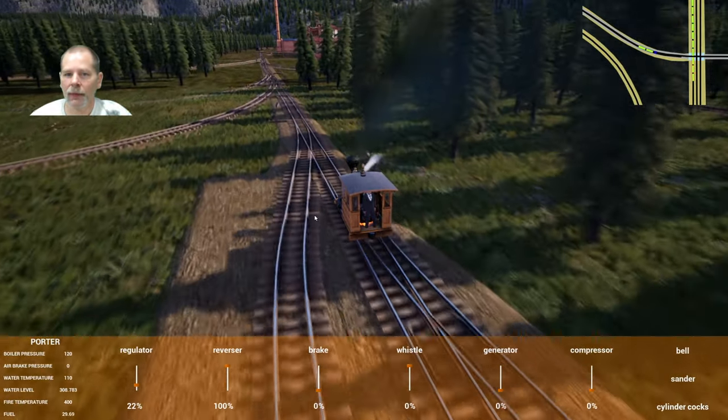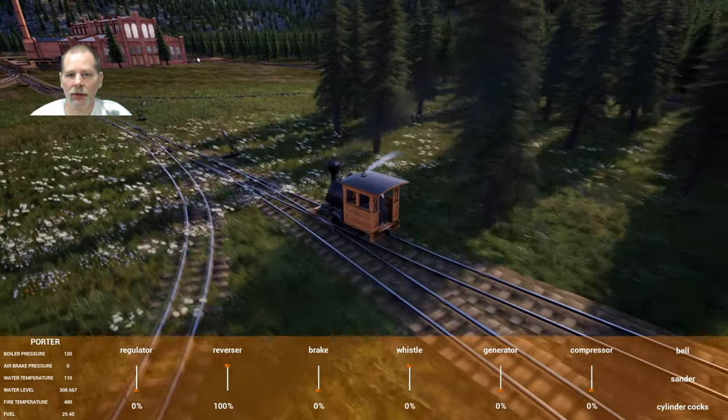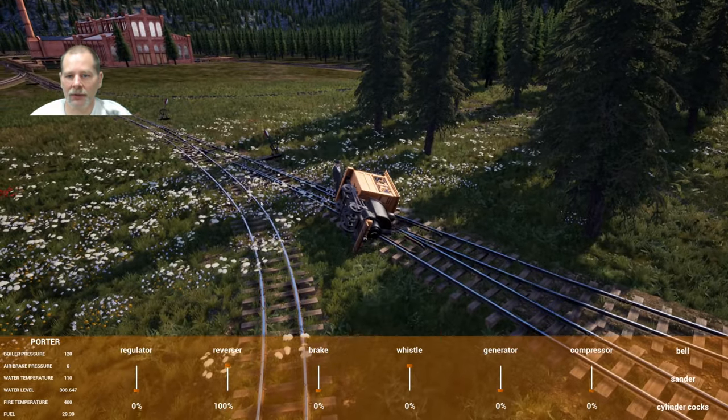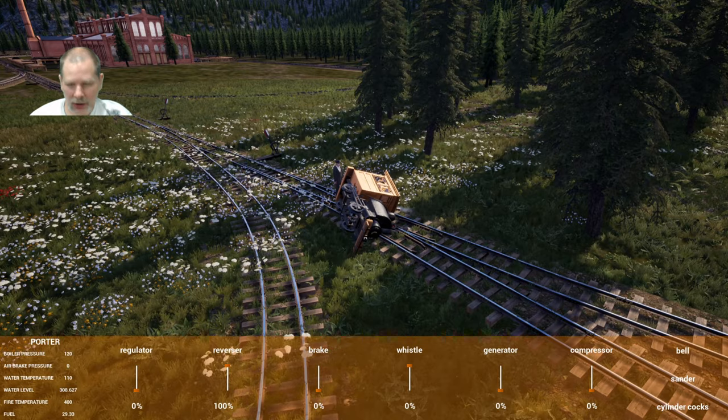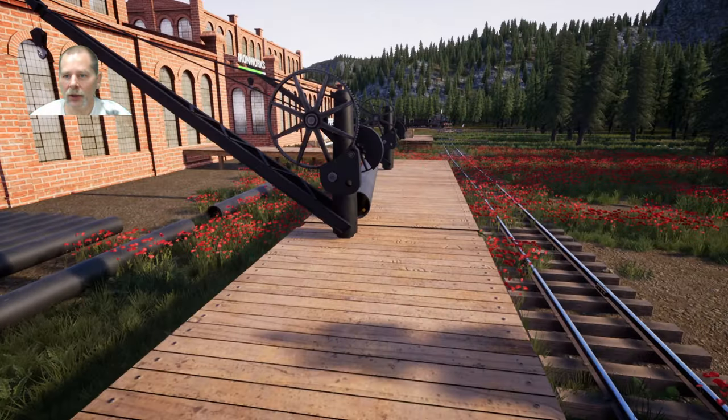Where'd they go? I'm not sure — I thought they were down here. Log cars? Didn't we have them right down here? That's going to be a problem. I thought we had log cars down here sitting down here — they were on the map somewhere.